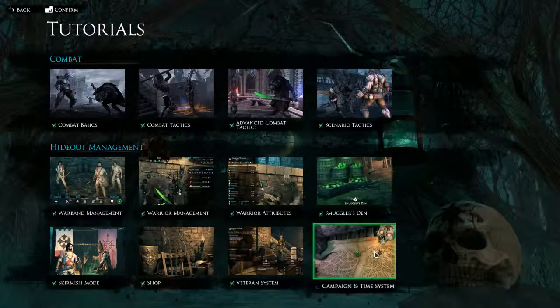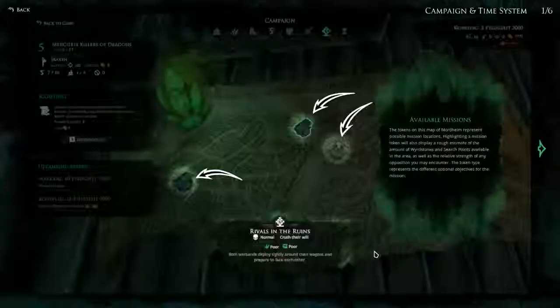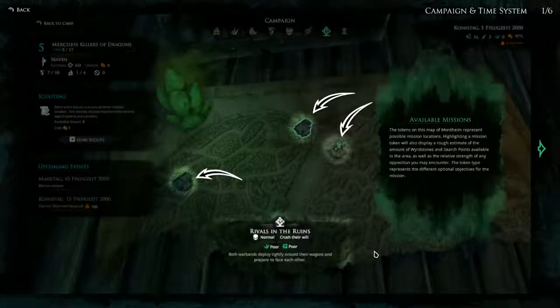Last but not least, a tutorial about the Campaign and Time System — and that's what I'm really interested in right now. Available Missions: the tokens on the map of Mortime represent possible mission locations. Highlighting a mission token will display a rough estimate of the amount of word stones and search points available in the area, as well as the relative strength of any opposition you may encounter. The token type represents the different optional objectives for the mission — for example, poor word stones, poor search points, normal difficulty, and an optional objective called 'Crush Their Will.' I have no idea what that means, but I'm sure we'll find out.